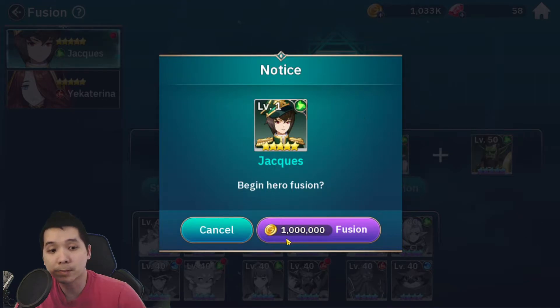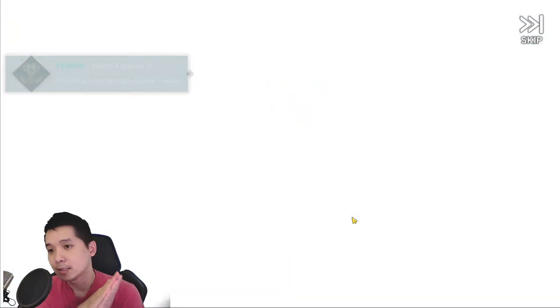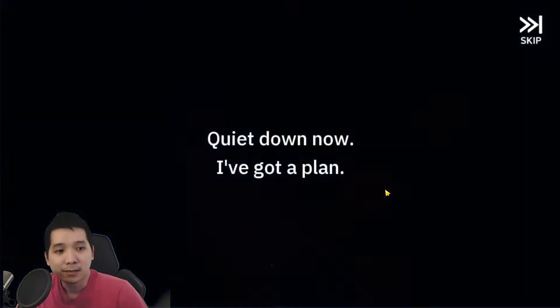Starting the fusion here — it's going to cost me 1 million gold, which is a lot. I was going to fuse him earlier but I did not have enough gold. I thought it was going to cost like 500 thousand or something, but it cost a million. It's okay though, he's a five-star hero, so let's fuse him.